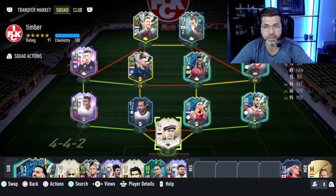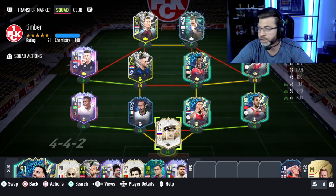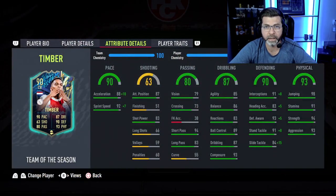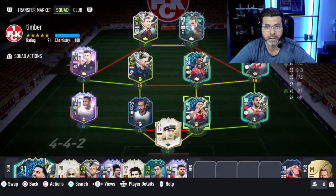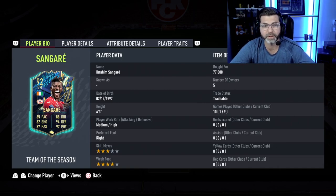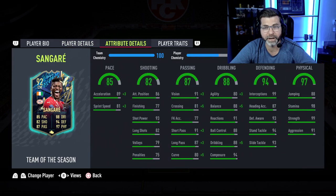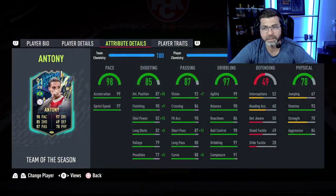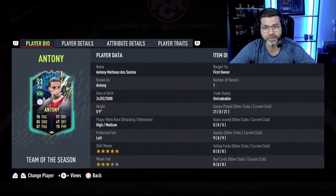This is pretty much the formation we ran — I didn't make many changes. Ended up getting this Timber card which I actually enjoyed a lot. And this Sankare is a beast — highly recommended. Obviously no goals, no assists, but he's 6'3", 99 strength, 98 stamina. I put an Engine on him — I didn't even put a Shadow because you don't really need any more defending stats on the guy. I got Antoni untradeable.